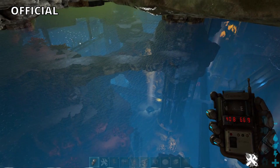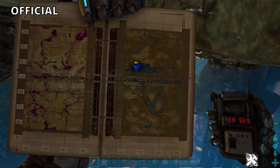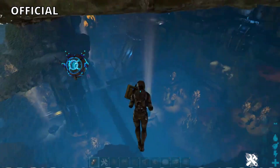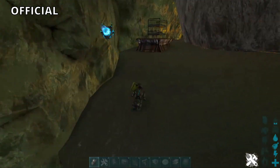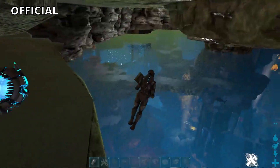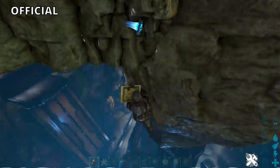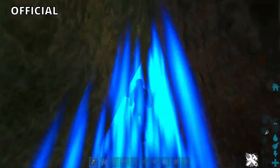Alright guys, here we are at rat hole number two. Here's the map — we're in the underwater area. Here are the coordinates to find it. It's a small entrance over here. You can find this flat area right next to this bridge — that's how I found this one. It's a super small entrance.